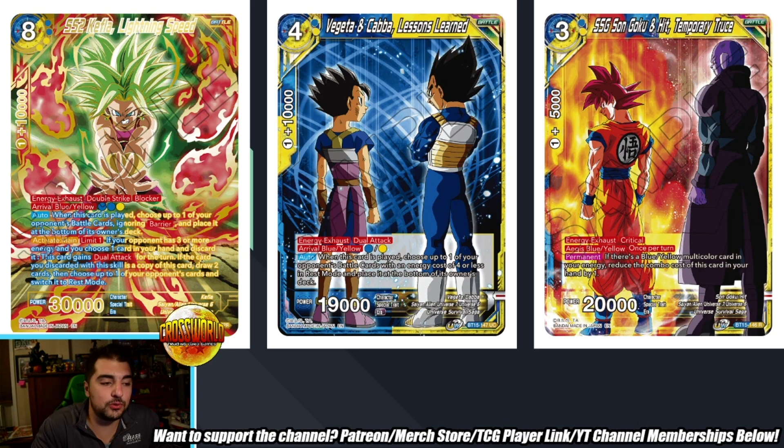Let's talk about new Blue-Yellow cards, because these are really good reasons to play Blue-Yellow even though it saw some serious hits on the ban list. SS2 Kefla Lightning Speed is an absolutely incredible card — shout out to the SPR art where half the text is blue and half is yellow, actually the first time noticing that. Basically it's Battle Card removal ignoring Barrier, which is very very powerful. The Activate Main lets you give a Dual Attack, or you can go further with the effect by pitching another copy of itself, drawing two cards, and tapping down one of your opponent's cards.